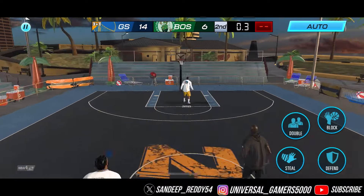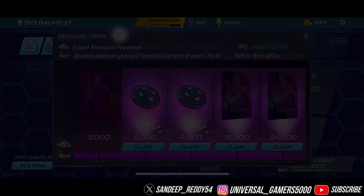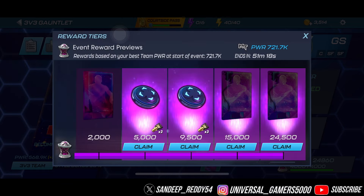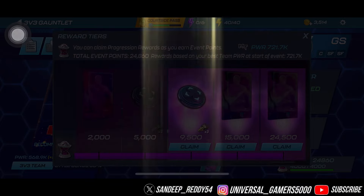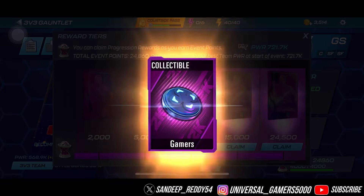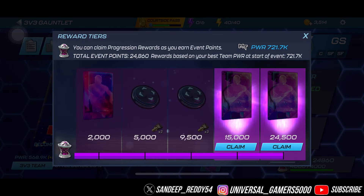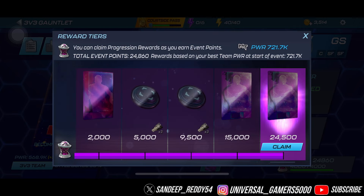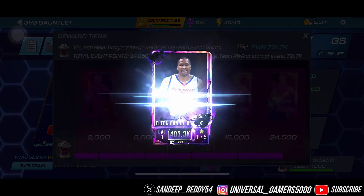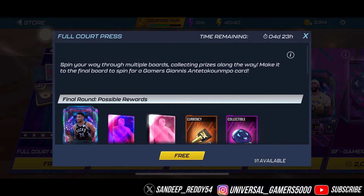We have two anti-matter cards to claim and we also got an RK crystal at the beginning. Kevin Martin to start. We also got two gamer collectibles. Let's see what the first anti-matter card is — and on the second one we got Elton Brand. That's really disappointing, but that's all right.